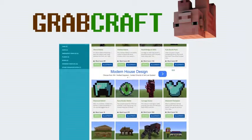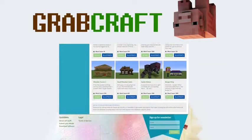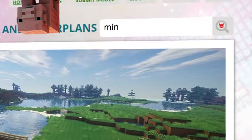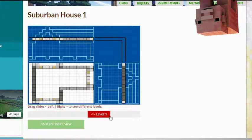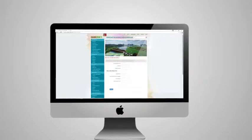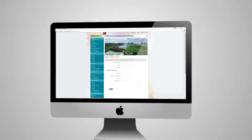Just write www.grabcraft.com in your browser and use the opportunities you'll find. Browse through the categories to find your type of buildings. Use the search bar to find your favorite characters or famous houses. Check out the layers of the objects and scroll over to see the materials you need. Or sign up as an editor and share the floor plans of your masterpieces.